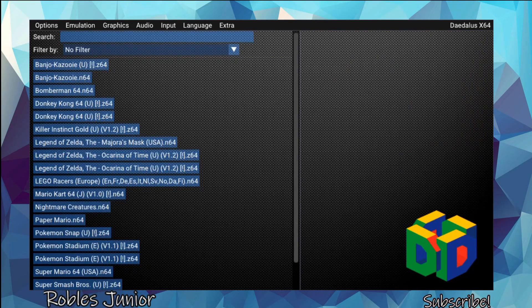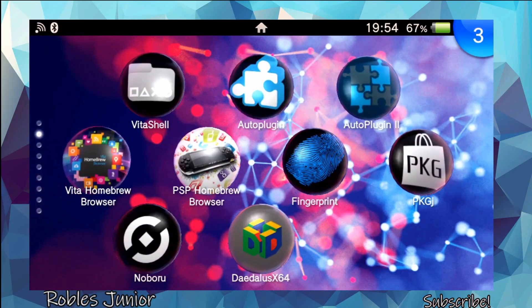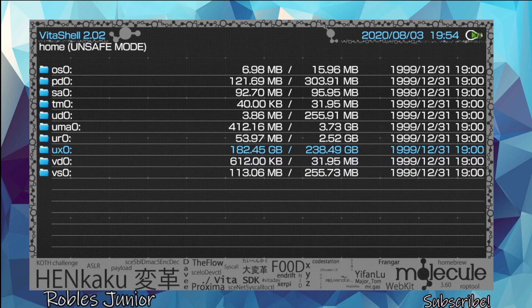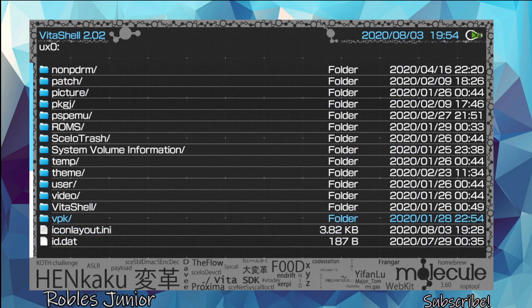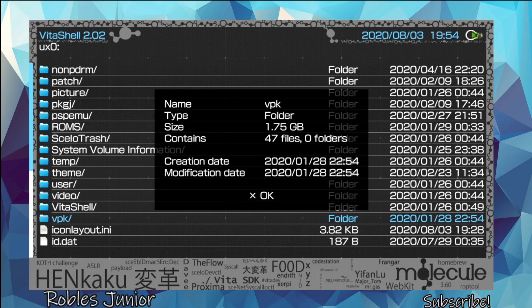Now, if for some odd reason the nightly version doesn't work for some of the ROMs that were previously working on version 0.4, 0.3, or 0.2, you can actually get those versions back. We're going to go to VitaShell and open up my VPK folder under UXL — here I keep all of my VPKs, everything backed up in this folder, and it doesn't take too much space; you can see it's less than 2 gigabytes.